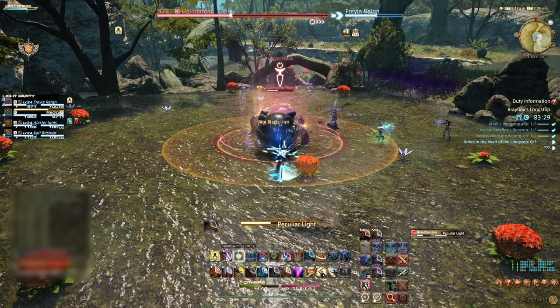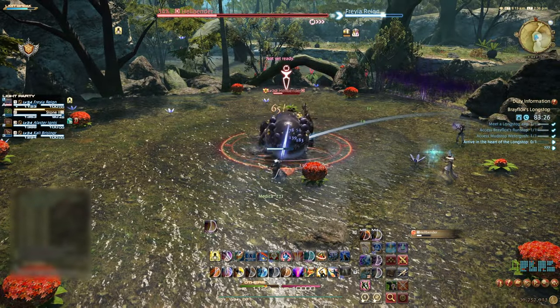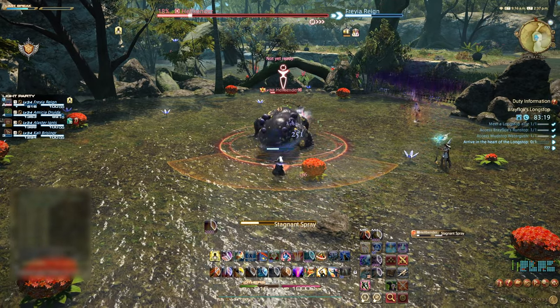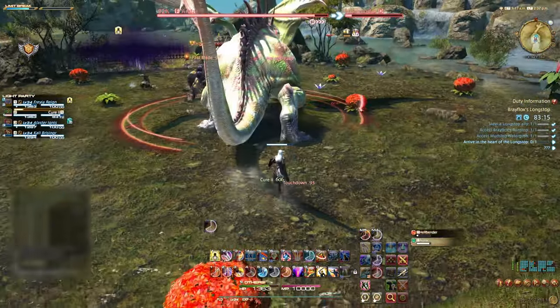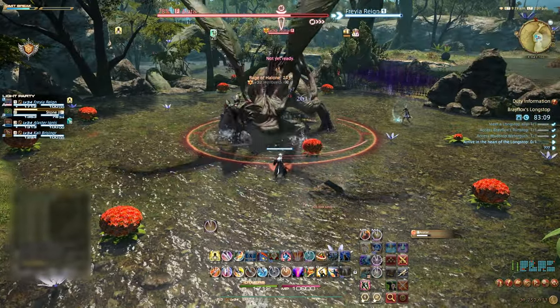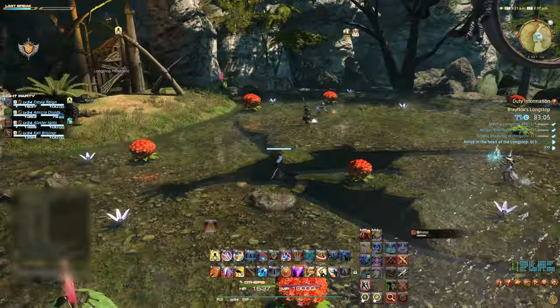The final mechanics from Hellbender are the large point blank AoE from Peculiar Line — this AoE needs to be avoided, as being hit will deal moderate damage and debuff the player with multiple debuffs. And finally a frontal cone AoE, Stagnant Spray — avoid this as necessary. At around 10% health, Aytar will enter the fight and Hellbender will run away. Change focus to Aytar and deal approximately 20% damage to the dragon, and it will then fly away. Pick up your loot and proceed.